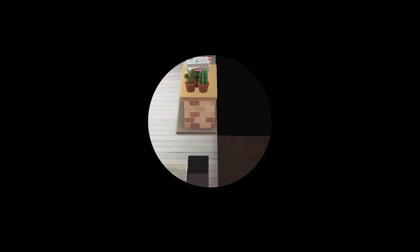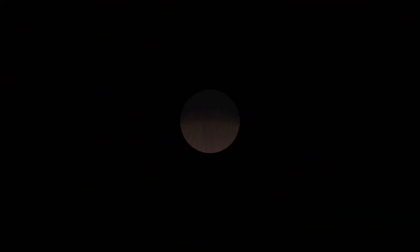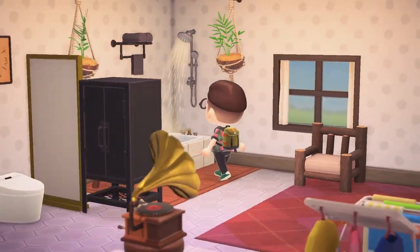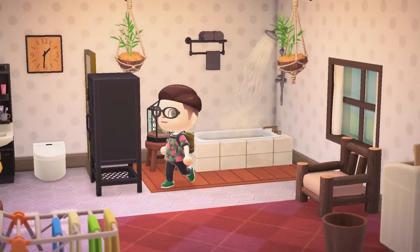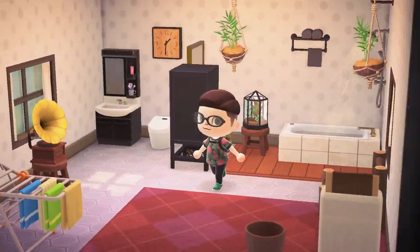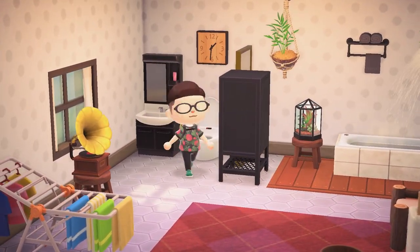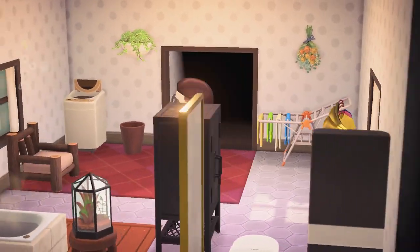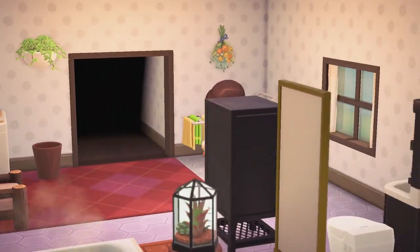And then next up is the bathroom. Look how nice — a little bath and a shower up there. Towels. And a little plantage. I don't have it in my own bathroom because, well, maintenance — I don't really want my plants to die on me, that's a waste. And a little washing machine, because where else would I do my laundry?